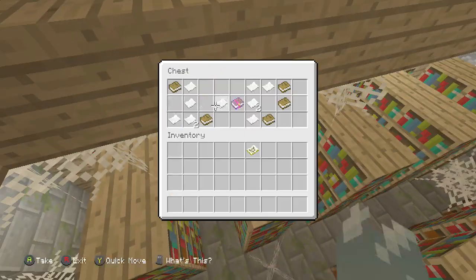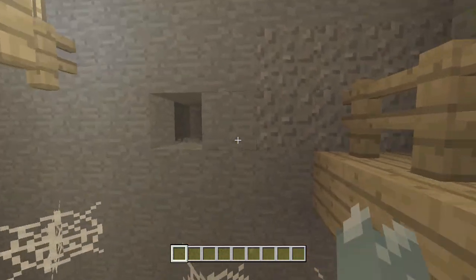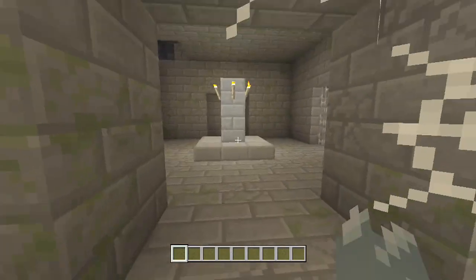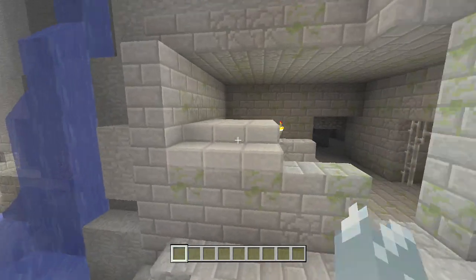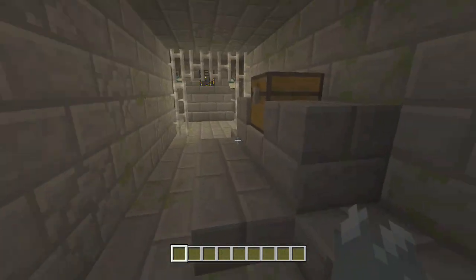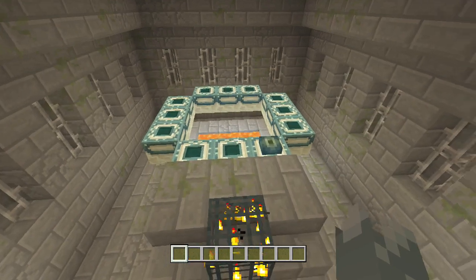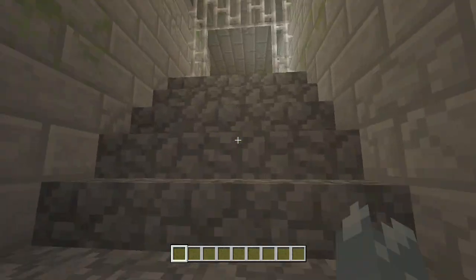We head in here to the right and then head left, we have ourselves the library, and inside this library chest we have a Respiration 3 book. If we then head back out to the ravine again and head down, through this wall, to the right, down the stairs, past this chest which contains five iron and a pickaxe, you will find yourself the end portal with one eye already in the chamber.